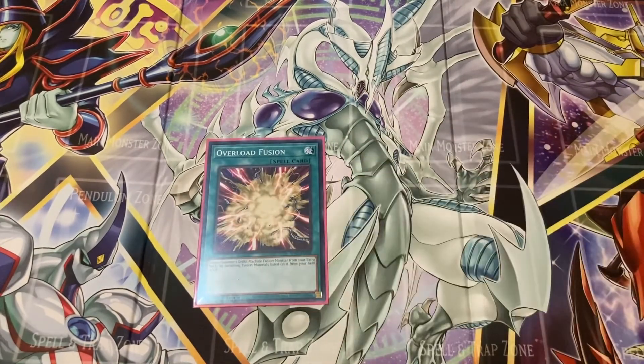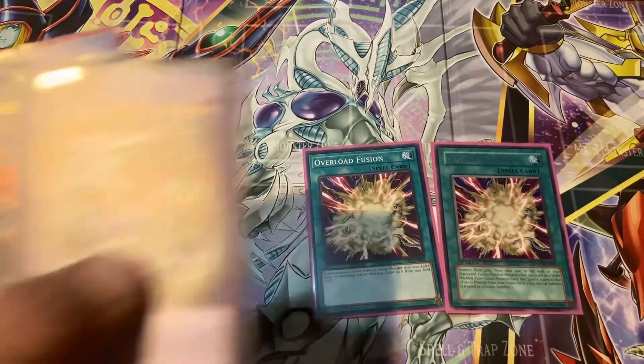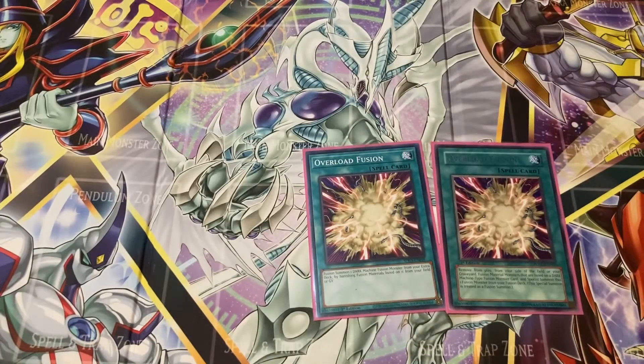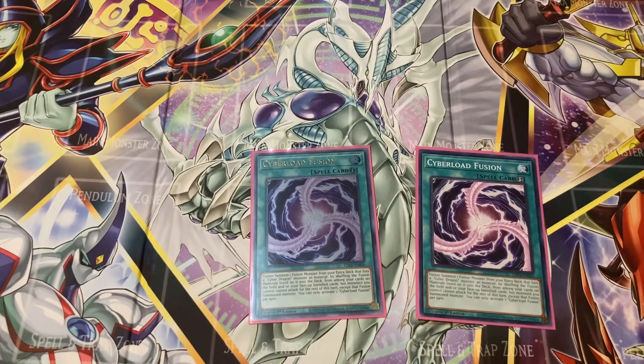Next I play two copies of Overload Fusion. Its effect is: you can fusion summon one dark Machine fusion monster from your extra deck by banishing fusion materials listed on it from your field or graveyard. This is really good because you can special summon dark Machine monsters that a lot of the Cyber Dragon archetype are, and it sets up a combo with the next card. After banishing monsters with Overload Fusion, I like to play one of my two copies of Cyber Load Fusion — fusion summon one fusion monster from the extra deck that lists a Cyber Dragon monster as material by shuffling the fusion materials listed on it from my hand and deck, among cards on the field and face-up banished cards.